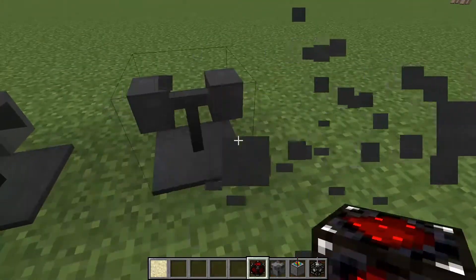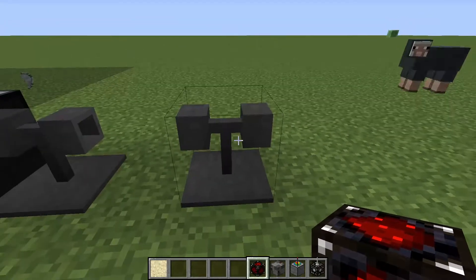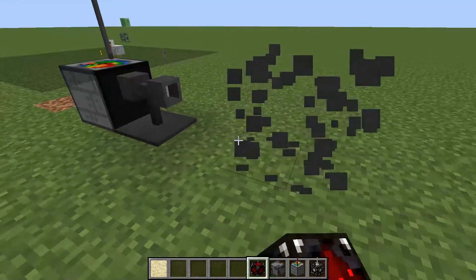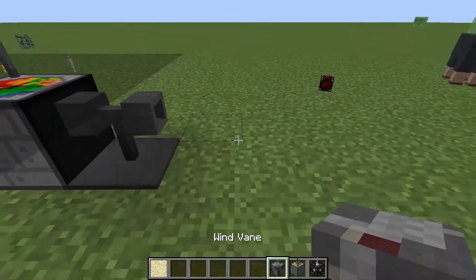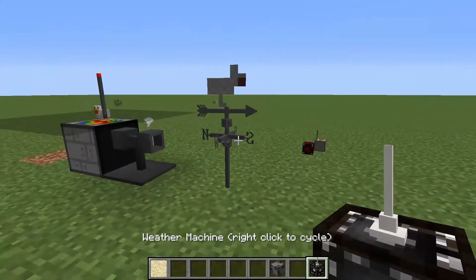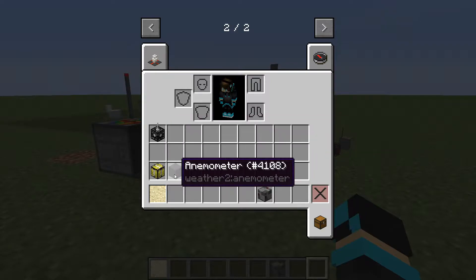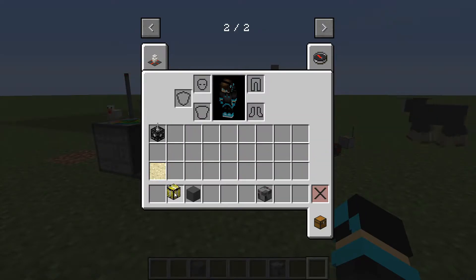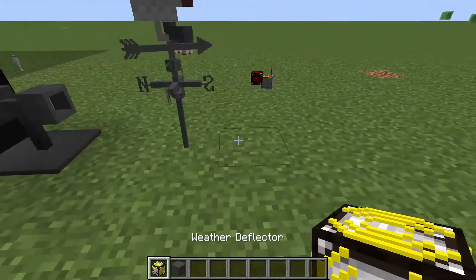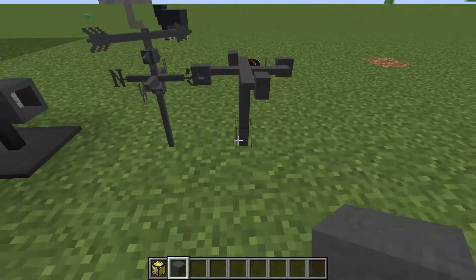Now we have a manual redstone starter — it's a little bit broken and doesn't look right, but you activate it using redstone. It's not supposed to look like that. Right here you have a wind vane that tells you which direction the wind is going, and finally we have a weather machine which can make a tornado or any storm. We also have an anemometer which picks up the speed of the tornado as it gets closer.